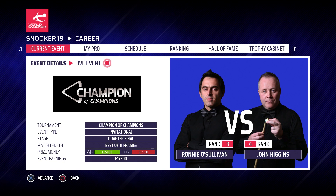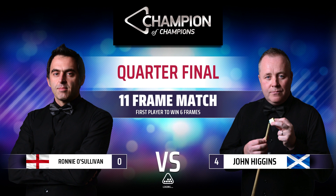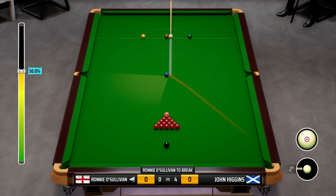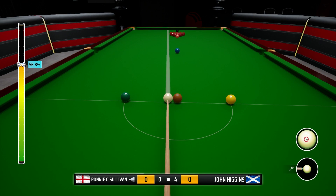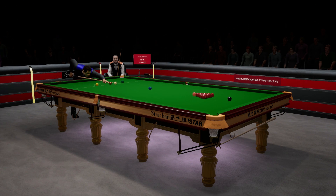Hey guys, welcome back to some more Snooker 19, part 34 of season 3 of our Ronnie O'Sullivan career mode. Today we continue the quarterfinal against John Higgins at the Champion of Champions. We're looking like we're going to repeat last year's performance — we lost 6-0 at this stage last year to John Higgins. But hopefully we'll manage to make the comeback. We're trying a slightly different break-off to start this episode.